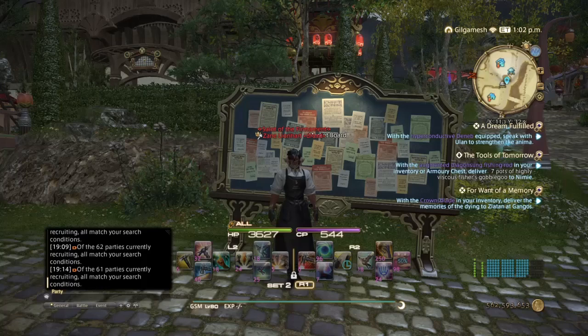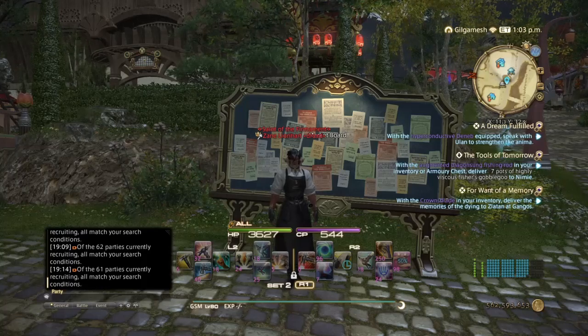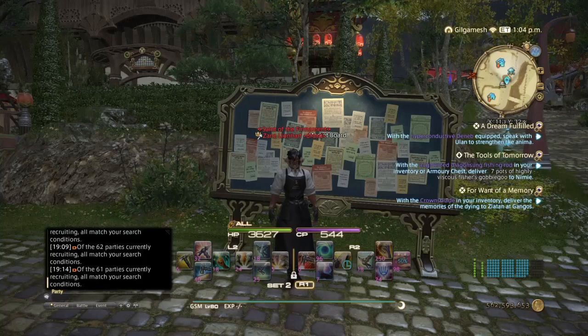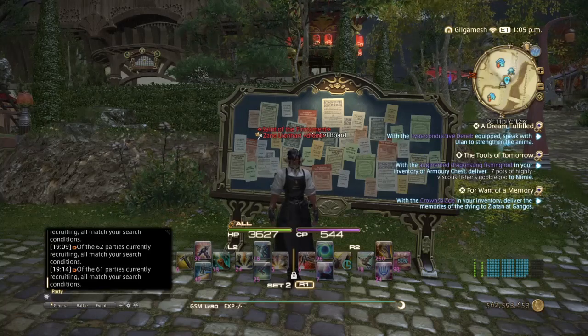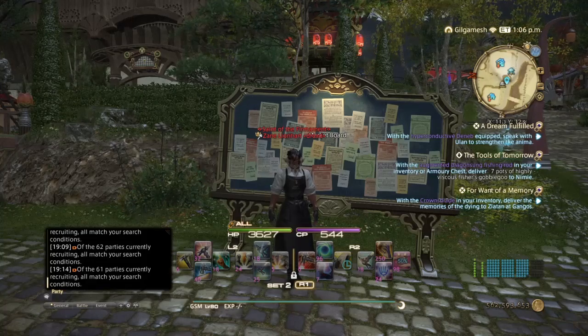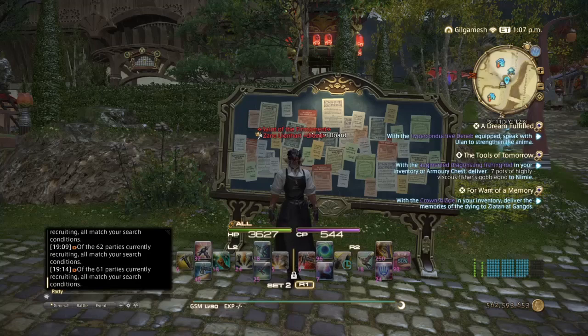I have used these items myself to make some gil on my Leviathan alt. This is going to be pertaining to Leatherworker, Weaver, Goldsmith, Blacksmith, Armorer, Carpenter, and Alchemist. Unfortunately, Culinarian does not have too many good sellers, so we're going to be skipping over Culinarian.